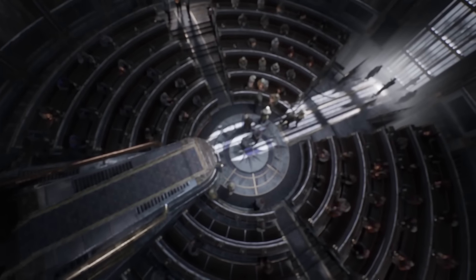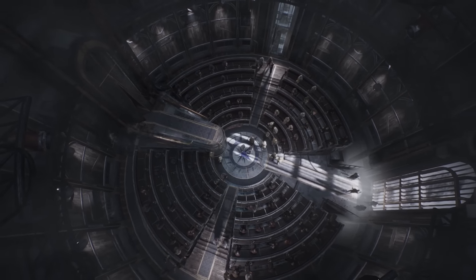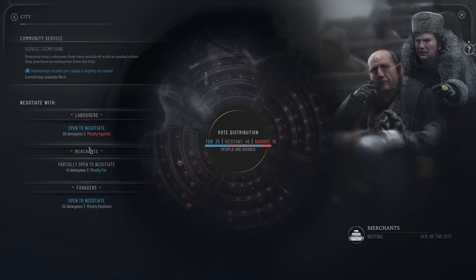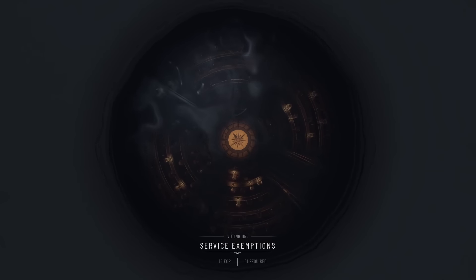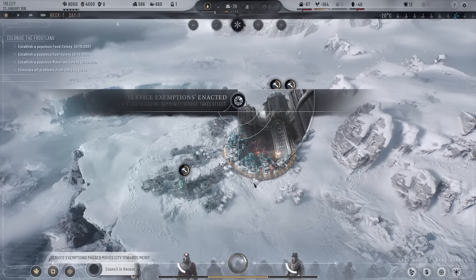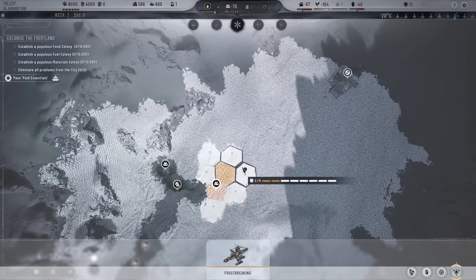Council first — we're going to look to increase the amount of heat stamps because that's one of the things I haven't sorted in other playthroughs; we always run out. So we're going to do community service — service exemptions to start. I want to enact paid essentials, so let's get that promised to the merchants. The key to getting heat stamps is actually getting your goods production up — the more goods you have, the more heat stamps you'll bring in. I've always neglected the goods manufacturer, so we won't sleep on that this time.